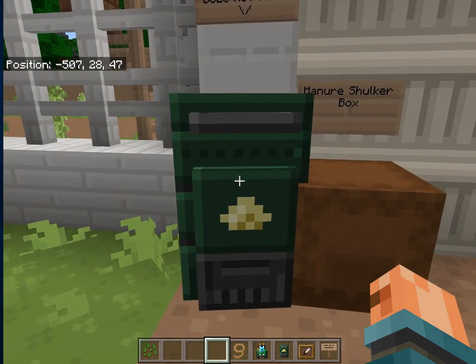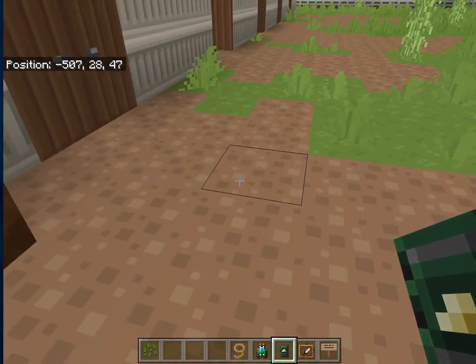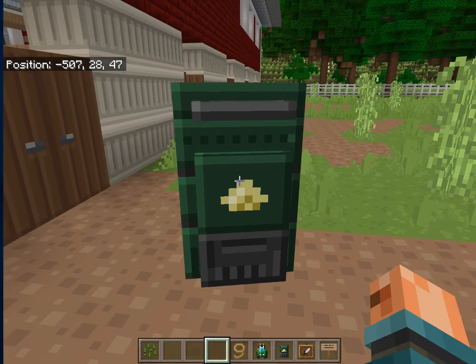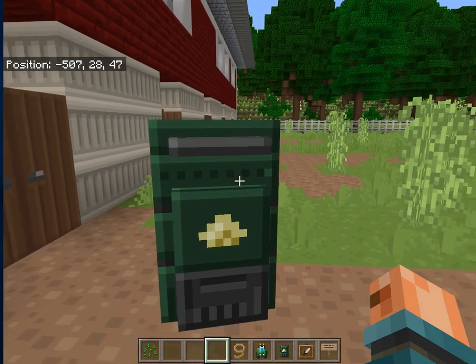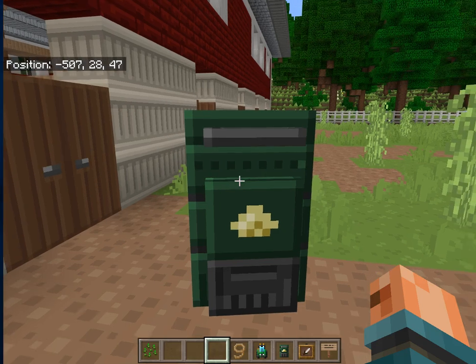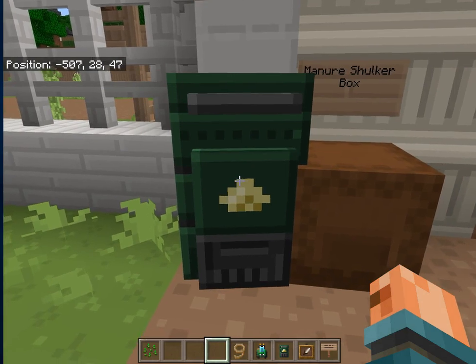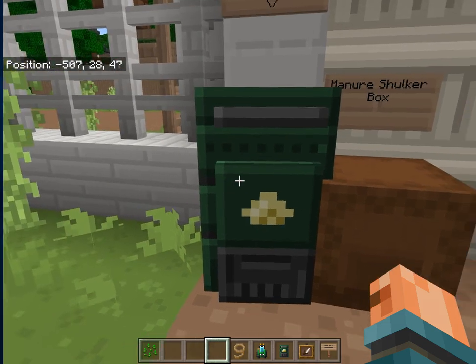This was a compost bin, and in creative mode using the compost bin — which is slime in regular Minecraft — this does not work either. I am right-clicking and nothing happens. I am right-clicking empty-handed and nothing happens.